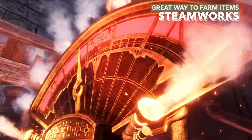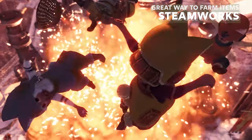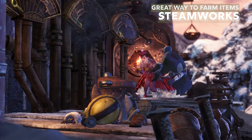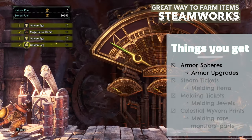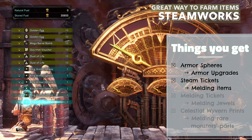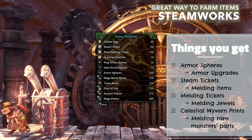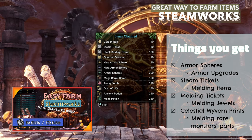Steamworks. Iceborne has made farming easier by introducing a new Steamworks mechanic where you can get plenty of items. Just do some mining in the Guiding Lands for fuel, and you can get items like armor spheres needed to upgrade your armors, steam tickets for melding items, gold and silver melding tickets for melding jewels, and celestial wyvern prints for melding rare monster parts and more. For the easiest way to farm Steamworks, check this video out.